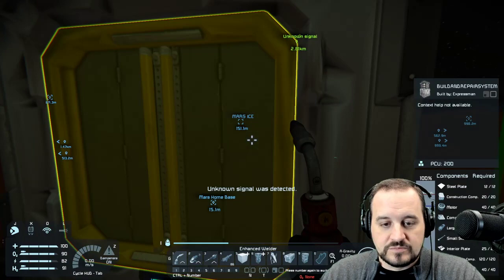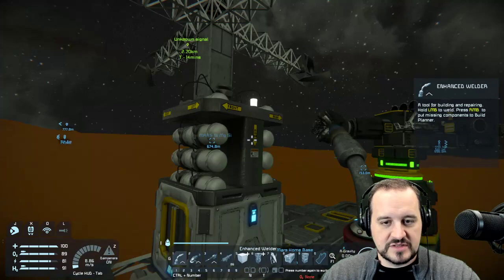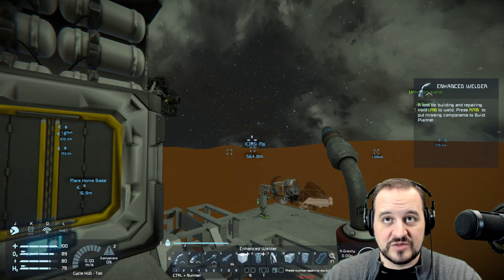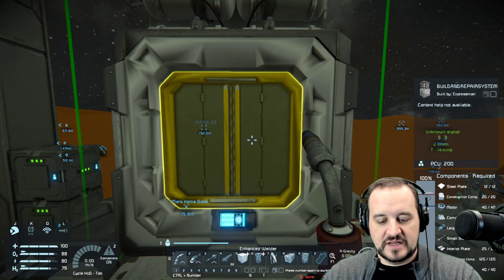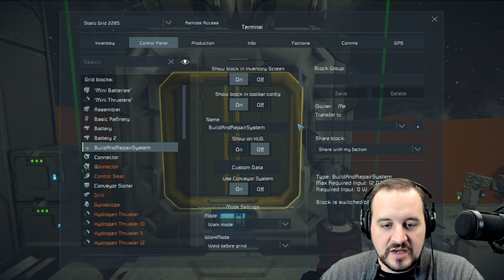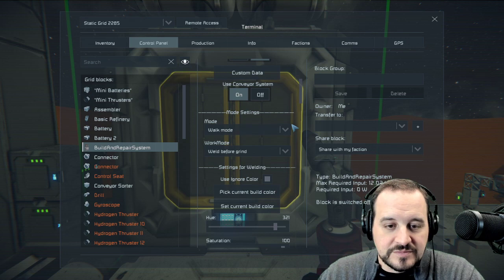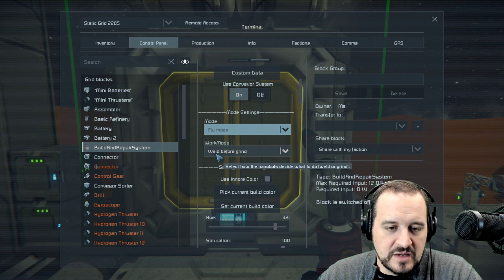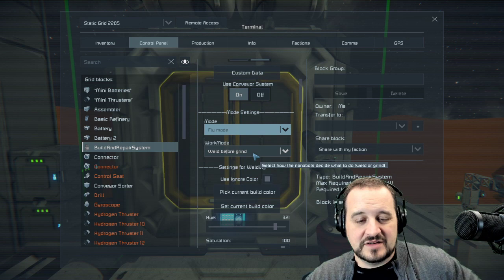There it is in its glory — front and rear orientation is what we want. Just like we did offsets with a projector, you can do offsets with nanobots too if you need to. We can access it through the K menu — there it is: Build and Repair System. It is turned off. Walk mode means only things on attached grids — I'll switch to fly mode. 'Weld before grind' is fine.